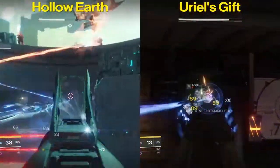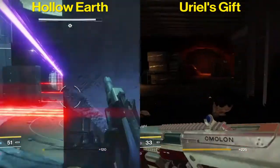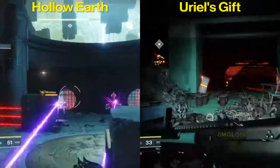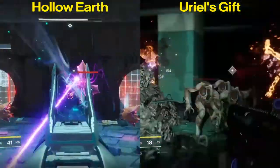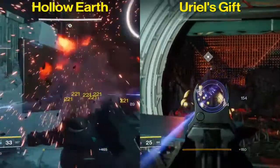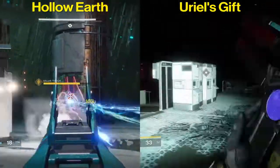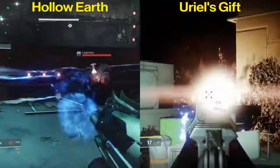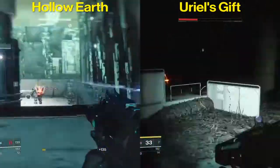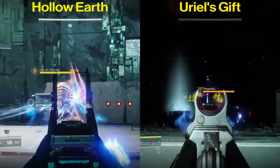Let's get into the perks. The Hollow Earth has ricochet rounds, where bullets ricochet off hard surfaces, and it also has Zen Moment — the longer you are shooting at a target and hitting it, the more stable the gun becomes, so it's definitely a very awesome perk. Uriel's Gift has high caliber rounds, which is an amazing perk that can stagger targets. It also has tap the trigger, which grants a short period of increased stability and accuracy on the initial trigger pull.